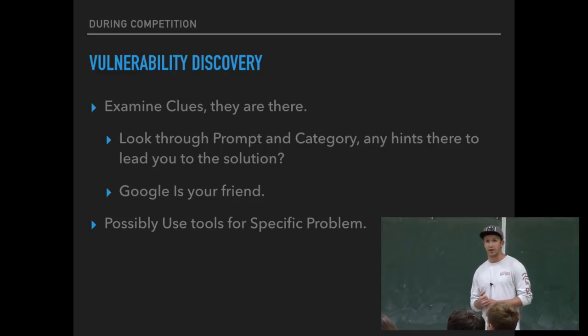After looking through the prompt, make sure you know what category you're in. There are multiple categories like web, forensics, and networks, and these indicate what type of vulnerabilities might be apparent in the system you're looking at. If you don't know where to start, Googling is your friend — you can look up what something means and that will tell you where to go next. Never just sit there with your hands up, because Googling the prompts will possibly give you clues.